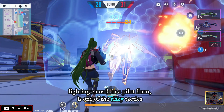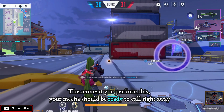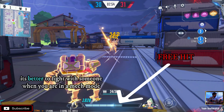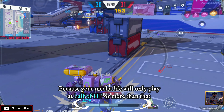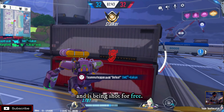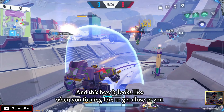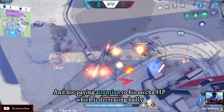Fighting a mech in pilot form is one of the risky tactics — you may take some HP from your opponent and they may take yours too. The moment you perform this your mecha should be ready to call right away because your opponent may prepare to come out with their mech as well. It is better to fight in mech mode because your mecha's life will only be at half HP or more due to respawning while being shot for free. This is how you play along with your shield — not living alone with your turrets — forcing your opponent to get close while their mecha HP decreases badly.